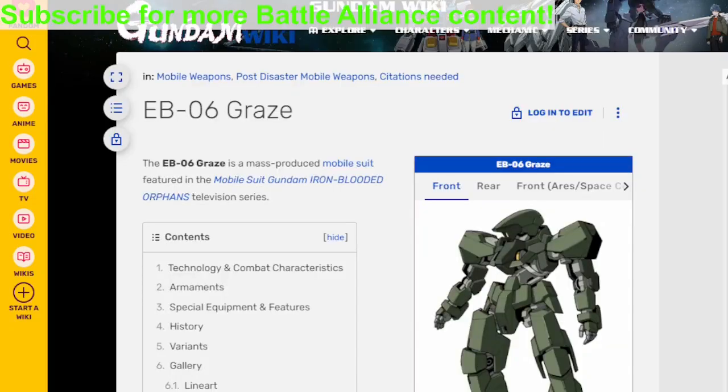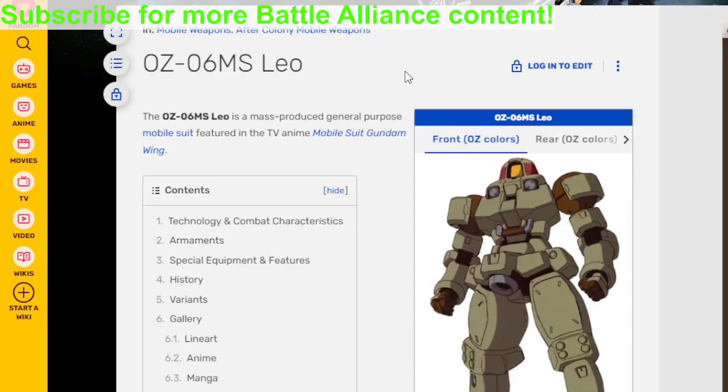We also have the Greys from Iron-Blooded Orphans. The final mobile suit is the Leo, and the Leo has its Space Variant showcased in the game, and you get to pummel on it in the demo.